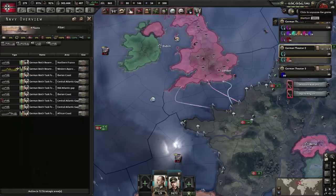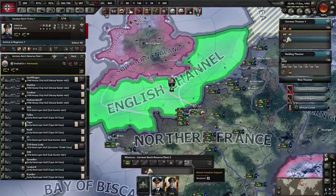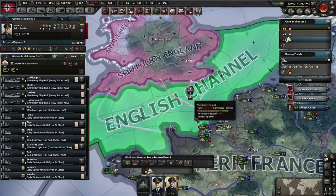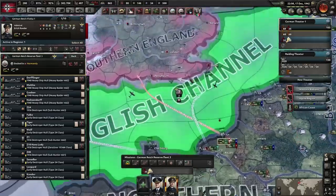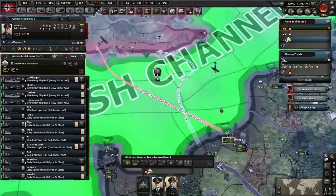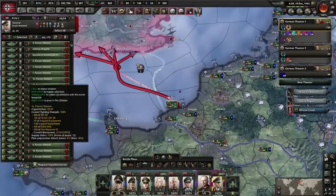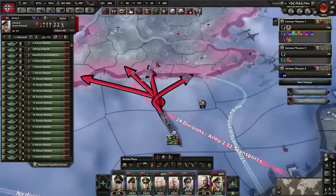Now we can plan an invasion of the UK. Naval invasion orders work similarly to strike forces — the fleet only comes out when there's an active mission it can be involved in; it waits for a naval order to be activated before providing shore bombardment and protecting convoys. Now we activate Rommel's amphibious tanks and land into the UK.